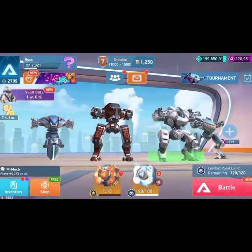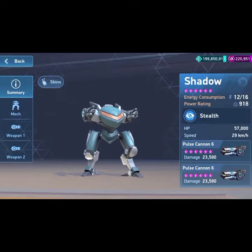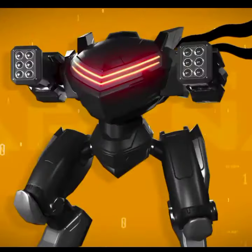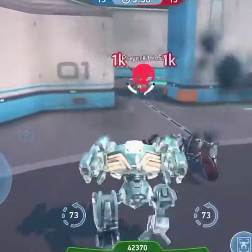Greetings, pilots! Hey there! Welcome to another Mech Spotlight. Today we'll be looking at the Shadow Mech. Shadow is a fast, slick ninja of a mech that uses stealth to slip past unsuspecting enemies and deliver surprise attacks.